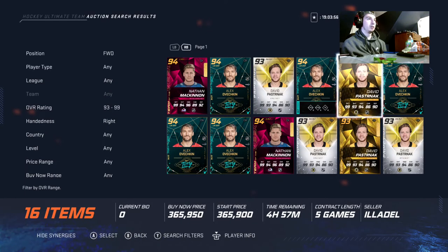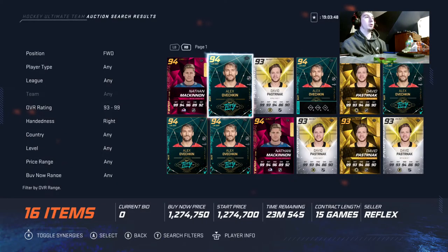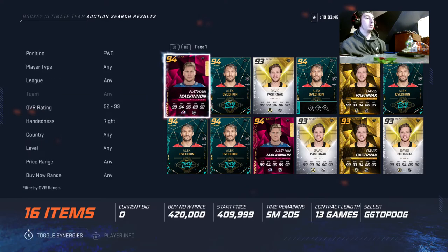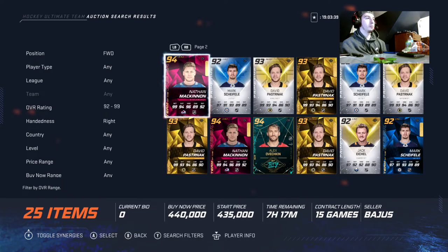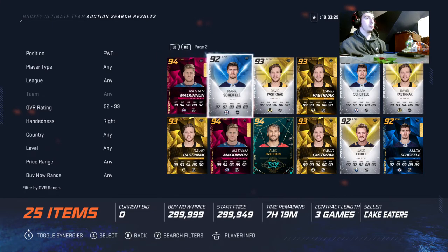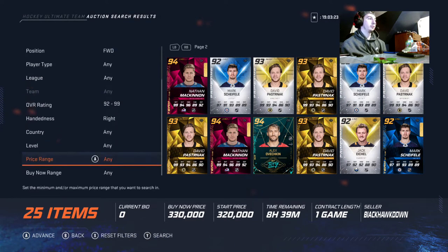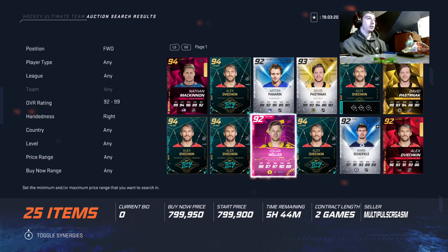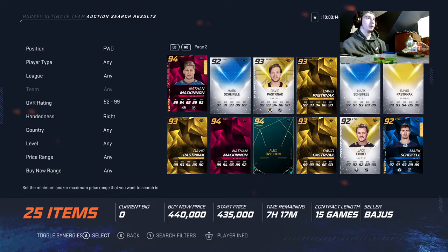I don't love Pasta because I think he's too small, but he has very good stats — actually he's the same size. I'll say the ranking goes Ovechkin, McKinnon, Pasta, and Shifley.